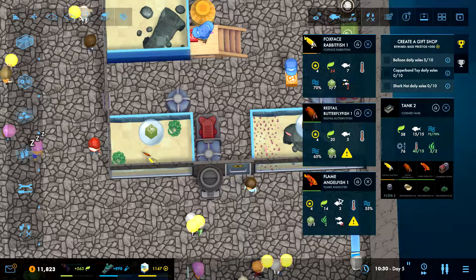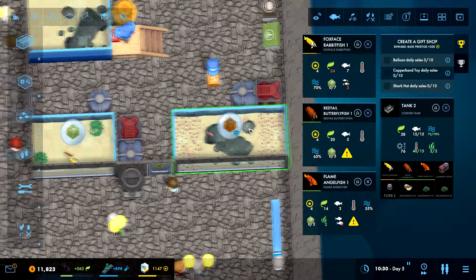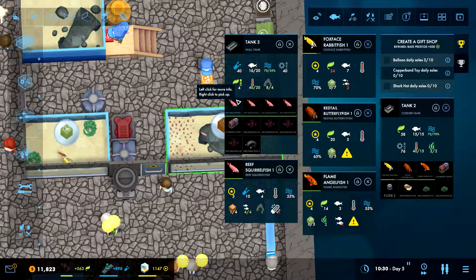Even though technically I could probably move this one over here, because we do have plants in there now. Dislikes corn specifics, cannot be housed with flame angelfish. Reef squirrel fish - it doesn't have a problem being housed with anyone. It just needs to be in a group of at least four.